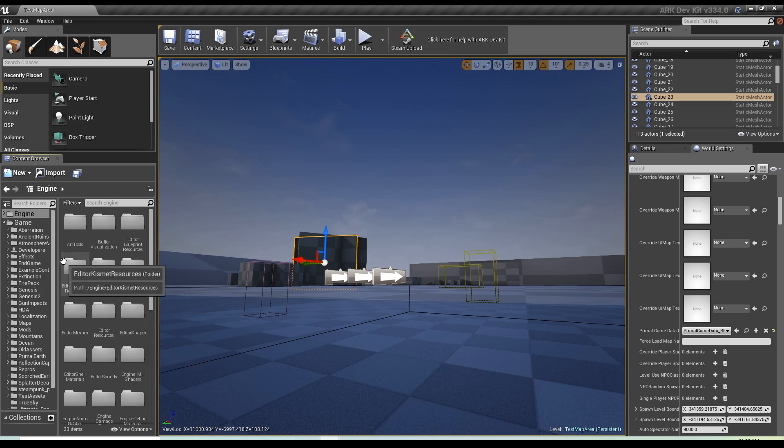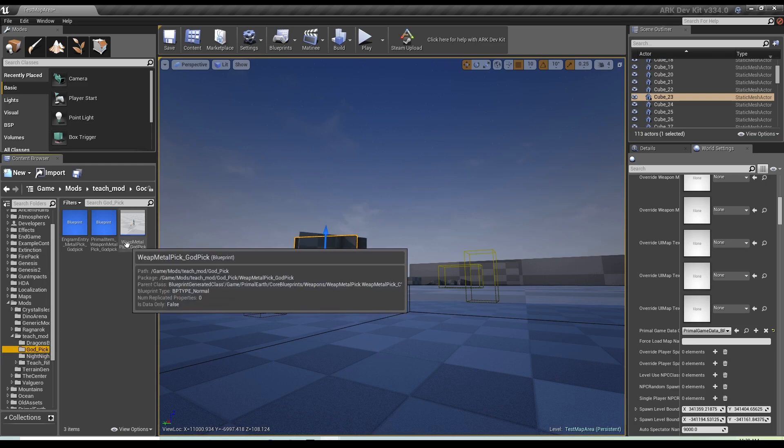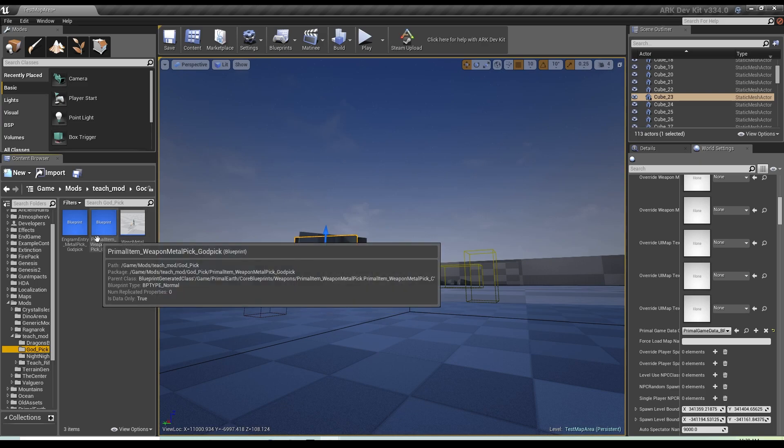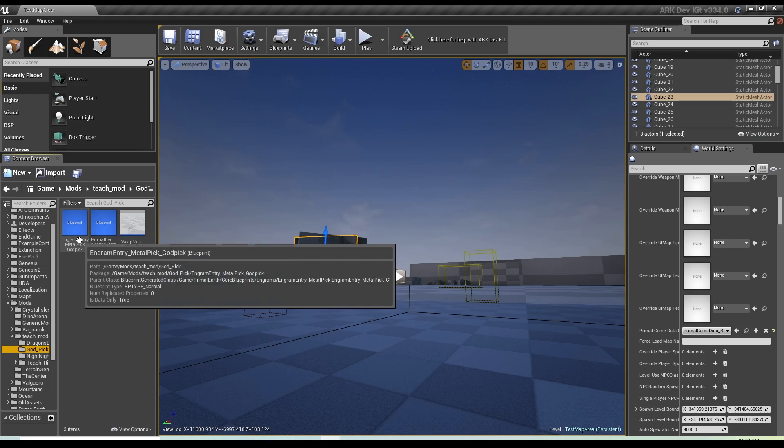Now what we're going to do is we're going to make a weapon. Go into your game files, your mod section. If you made it like I did, you've got your own mod section underneath — underneath teach mod. Now if you haven't seen that, make sure you go back to my other videos — I think that's part two where we do that. Now I've already got some here: a night night weapon, a god pick, and then the dragon's breath shotgun. Our goal is to have a total of three different things: the weapon metal pick blueprint, the primal item underscore weapon metal pick, and an engram entry for that metal pick.